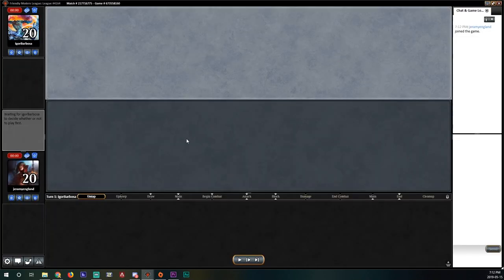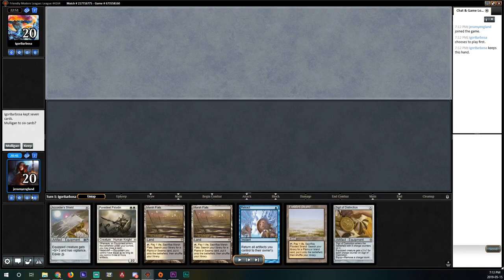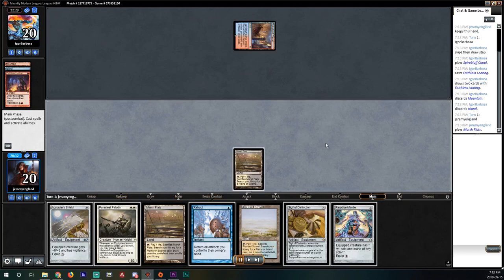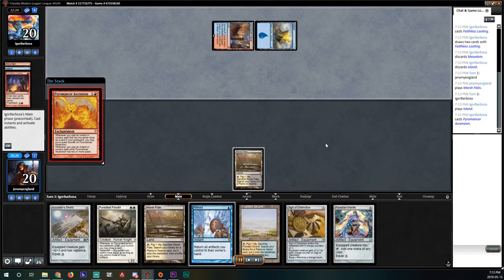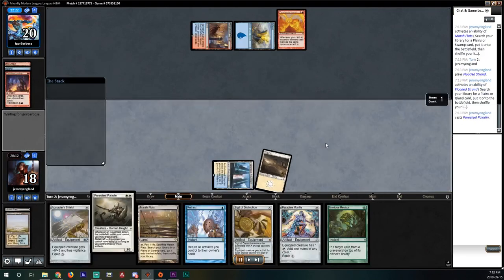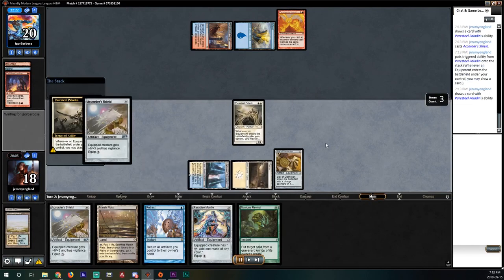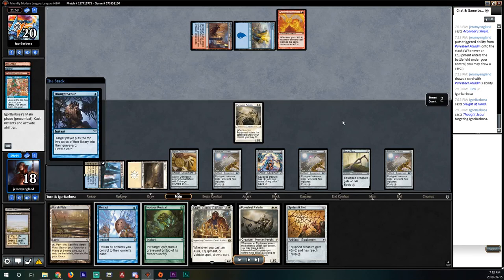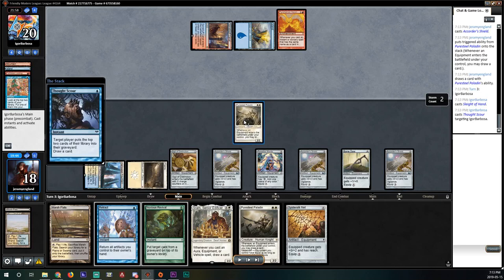Game two — this opening hand is perfect. We only have the one Pure Steel so if they have Lightning Bolts it's rough, but you can't ask for more with a Cheerios hand. Opponent leads with Faithless Looting dumping two lands, ships it back. We draw another cheerio and are happy to pass. Opponent plays Pyromancer Ascension — which might be their plan A or B in these Phoenix decks. We get a Plains, play Pure Steel Paladin, get the opportunity to draw a couple of cards, and play out a bunch of artifacts. I forget to equip the Accorder Shields to my Pure Steel Paladin — never do this. Pure Steel Paladin's metalcraft ability lets you equip for zero mana.